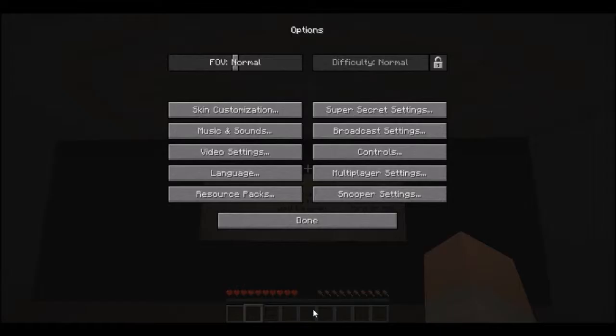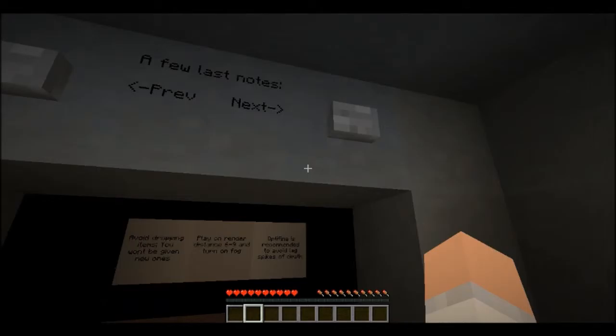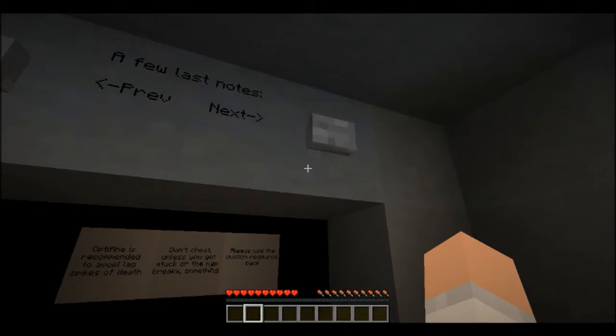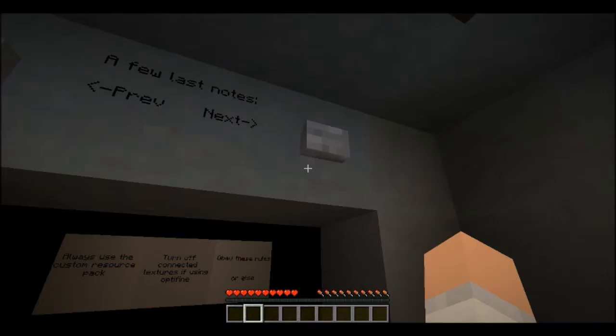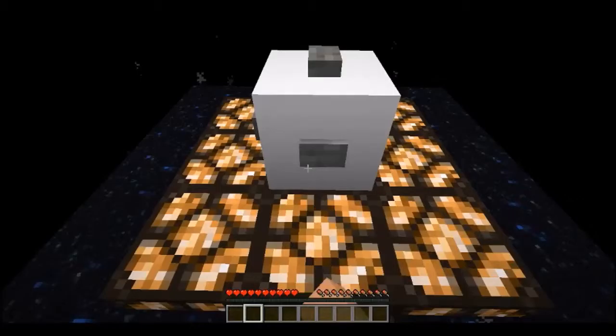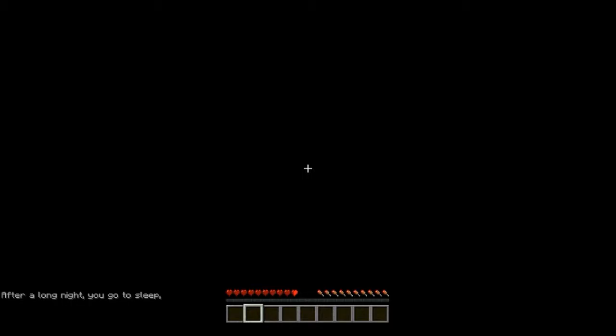A last few notes: play in Minecraft 1.8. Avoid dropping items — you won't be given new ones. Play on render distance 6 through 9. Turn on fog. Optifine is recommended to avoid lag spikes of death. Don't cheat unless you get stuck on the map or the map breaks. Always use the custom resource pack. Turn off connected textures if you use Optifine. Obey these rules or else.